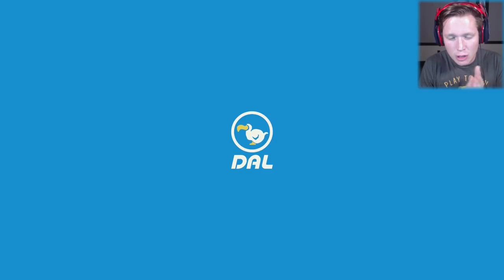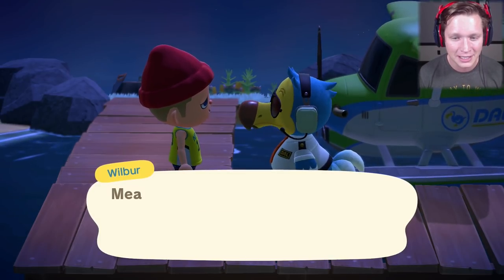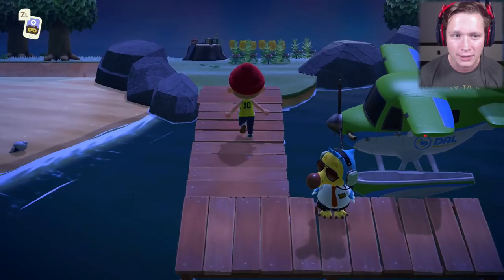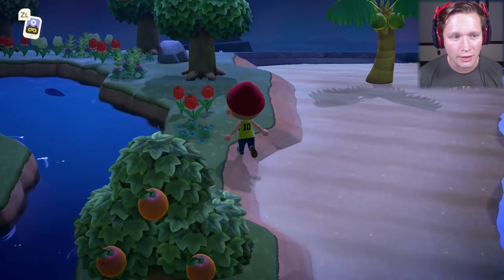So we're going to fly out to a new island here. How funny would it be if we actually got Tarantula Island? I kind of almost hope we don't. Hopefully we can get some new fruit — if we could get some new fruit that'd be pretty exciting. We got oranges. Dang it, that's unfortunate. That's okay though.